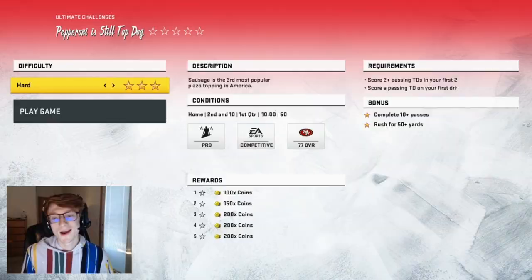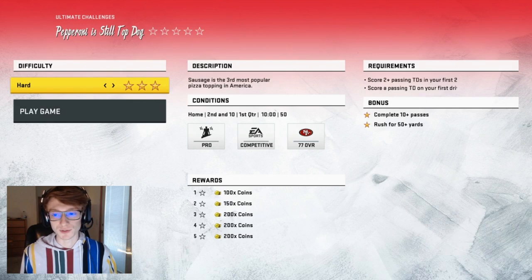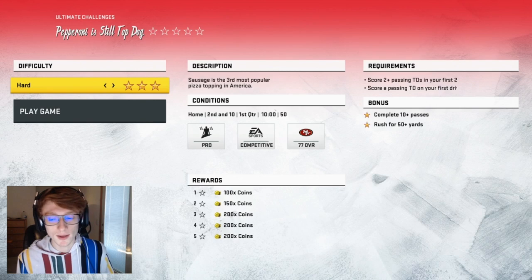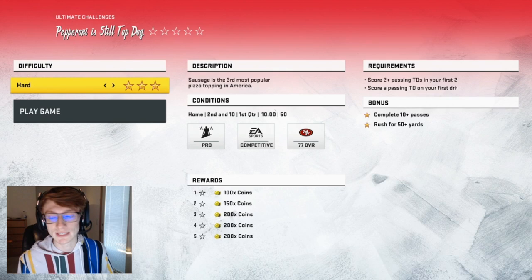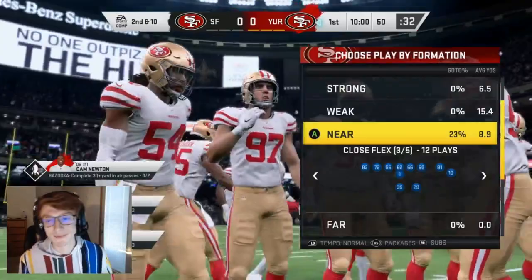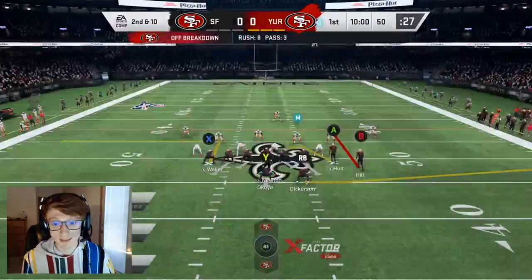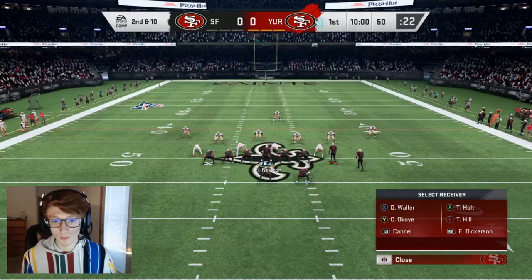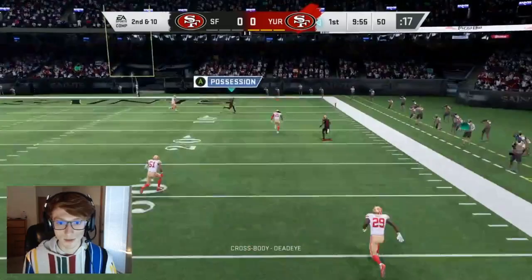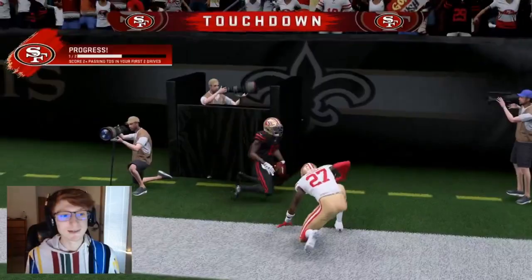That literally took me four minutes. The next one is going to be score a passing TD on your first drive, and score another passing TD on your next drive for the bonus. We need to complete 10 plus passes and rush for 50 plus yards. Basically on our first two drives, all we need to get done is score a passing TD. They're starting us off on the offensive side of the ball. I'm running near close flex — I'm a little bit cheesy when it comes to offense and honestly I don't care because this works. Throw a double team on that corner out there and we get the TD. Very easy, first touchdown of the game.